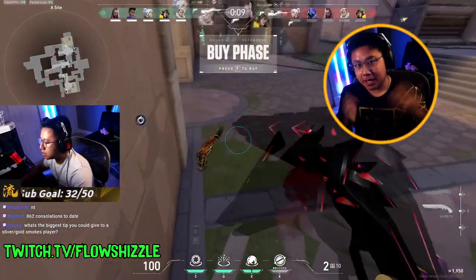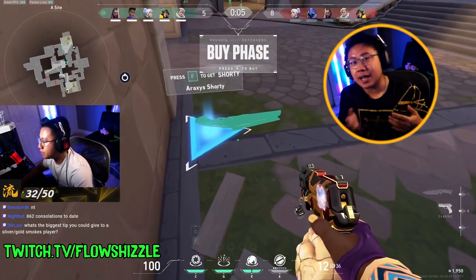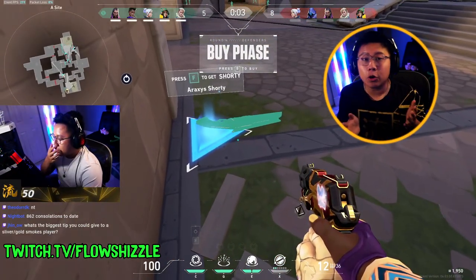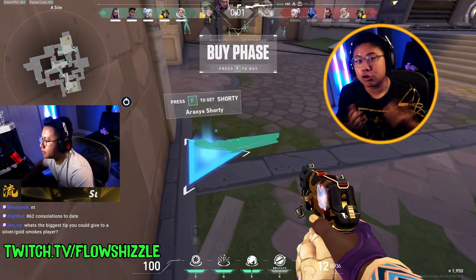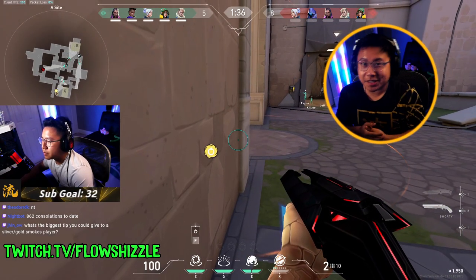This one is on an Eco round. I buy the Shorty, drop it on the floor, pick up the Classic. This is strictly because your Classic disappears if it's on the ground. So by holding the Classic until the round starts, and then dropping it to pick up the Shorty, if I ever need to rotate to a different site, I have both options available to me.